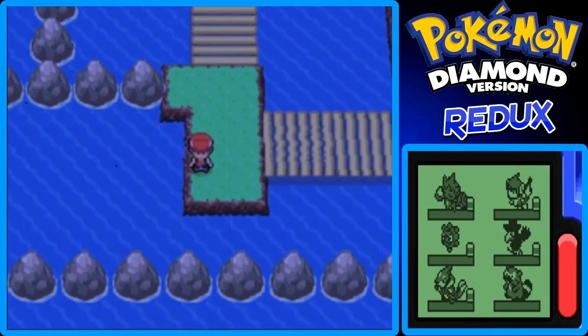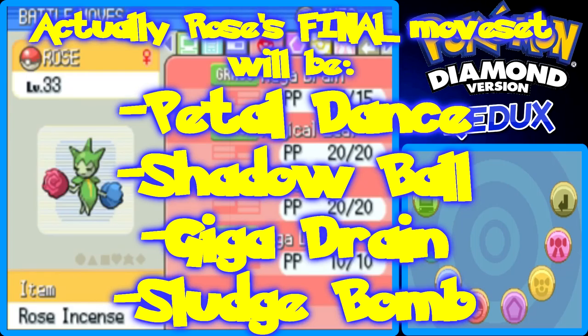Originally, I wanted Rose's final moveset to be Giga Drain, Poison Jab, Petal Dance, and Grass Knot. But I accidentally got rid of Grass Knot, so I went through the underground for an hour and a half digging. In the first five minutes, I think I found a Heart Scale, but I didn't dig it up completely, so it crumbled and got lost when the wall collapsed.